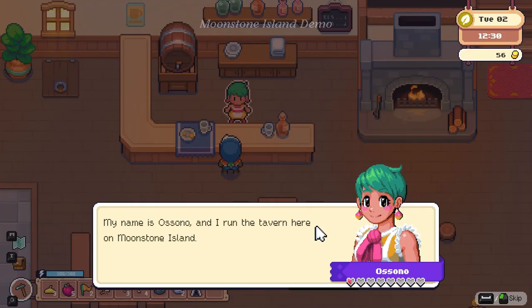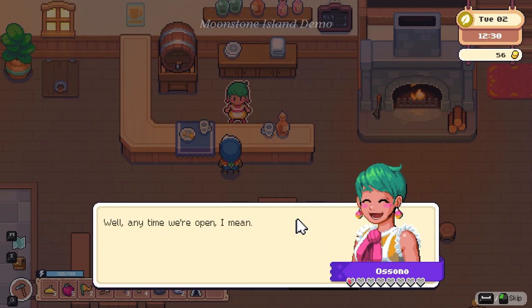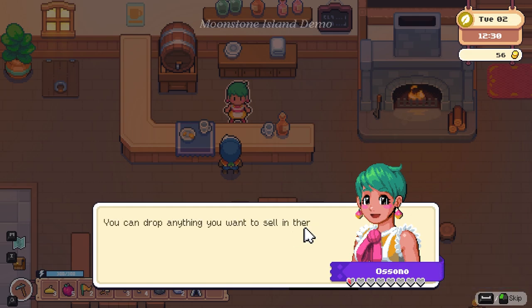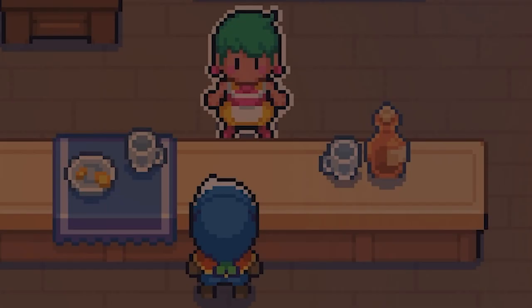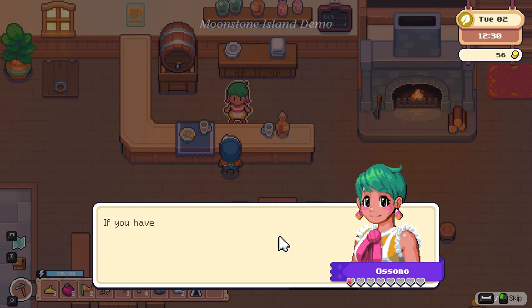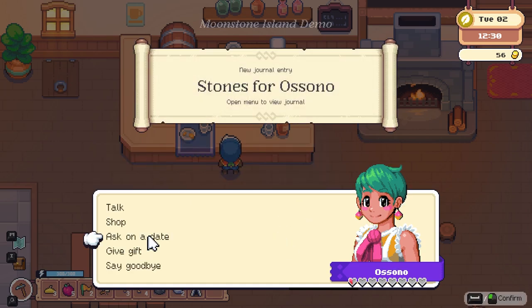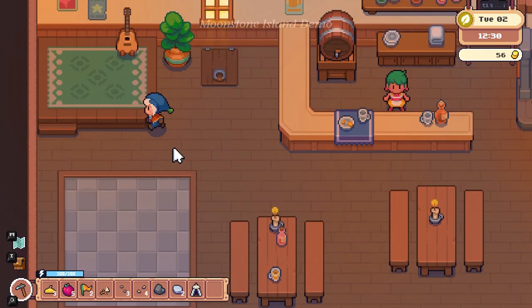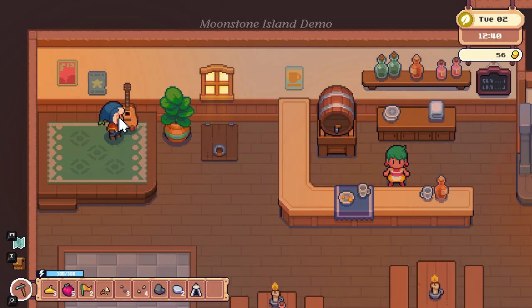My name is Osino and I run the tavern here on Moonstone Island. I've got something for you — a crafting recipe for a sell crate. Build one wherever you get set up. You can drop anything you want to sell in there like crops or items, and I'll pick it up at the end of the day and pay you. If you want more recipes you'll have to find them — mines and dungeons are a good place to start. I need some stone to rebuild some basement damage; if you have time could you bring me some?